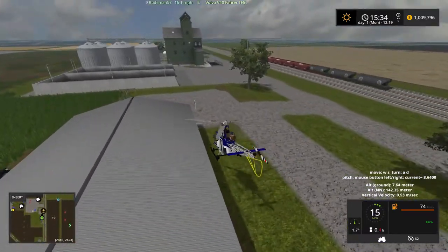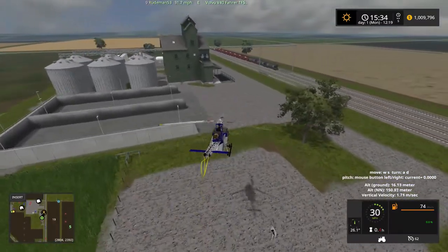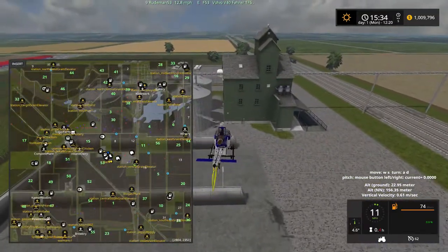I would kind of heed that — take that as a decent warning. So let's take a look at the main map right in the center of it. I'm going to fly north and we're just going to fly the outskirts of the map and try to take a look.